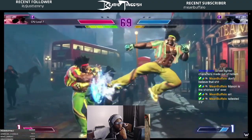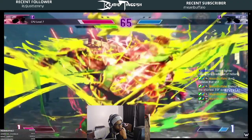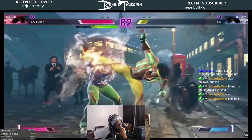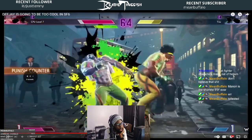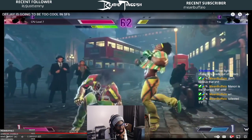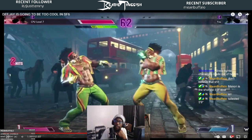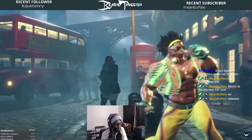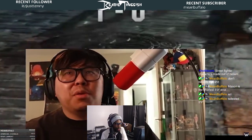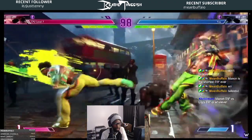Forward heavy kick — that's an entire overhead. Back medium kick — that was back medium into standing light kick. Overhead into standing light kick confirmed — DJ is actually ridiculous. I hope DJ is top tier because he's just jamming. Drive Rush standing jab, counter hit — plus six more on counter hit, so plus eight — and then crouching fierce at eight frames that makes sense.